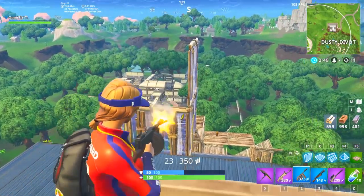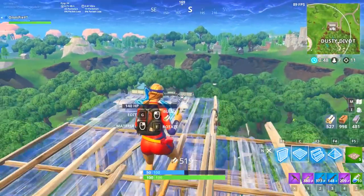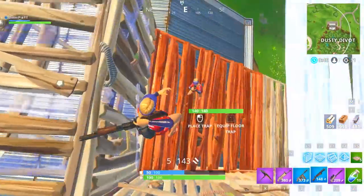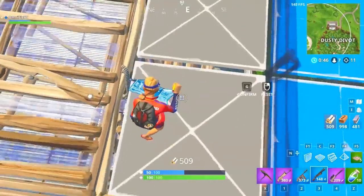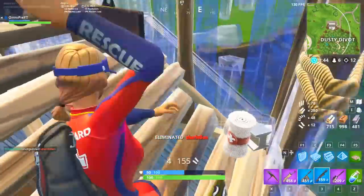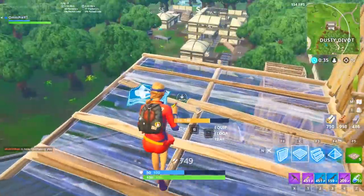Now I have a huge advantage, so I'm just going to push really hard. Another nice trick you can do is to build a floor right above them and then edit the wall so that you fall straight through it. Nobody expects you to fall through the wall — notice he's not even aiming at me as I fall down. He was aiming in front of where he thinks I would jump down. So I got the free shot on him and that is another kill.